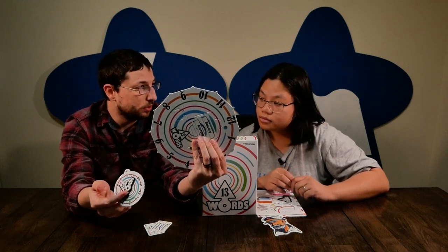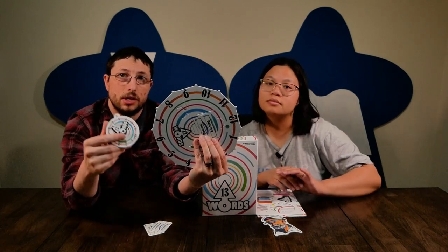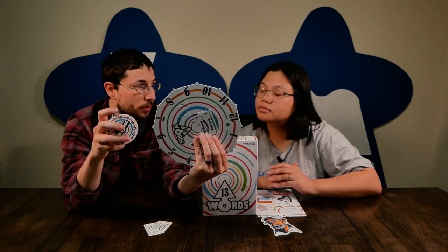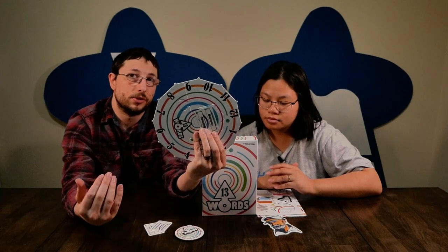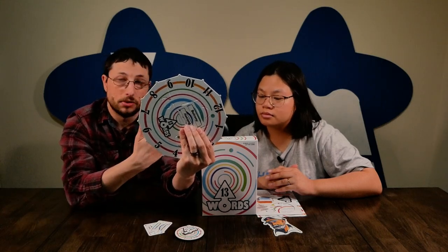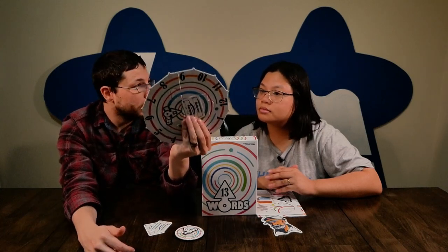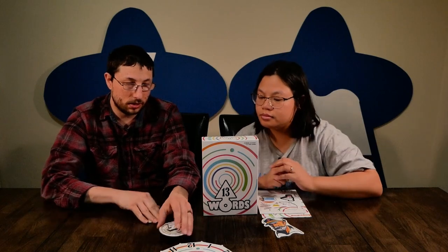The captain then reveals their choice, and everyone else reveals what word they chose. If anyone matches the captain, they move the little star to gain a point. The captain's chosen word is then placed in the center flipped over for a new word, and the captain token passes. This continues until one word remains around the edge. There's also a QR code on the box and rulebook to watch a how-to-play video.